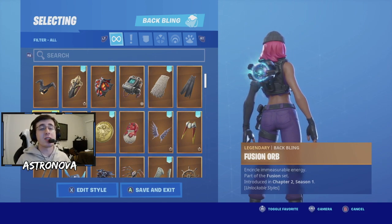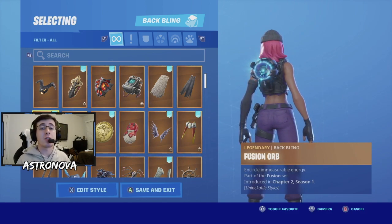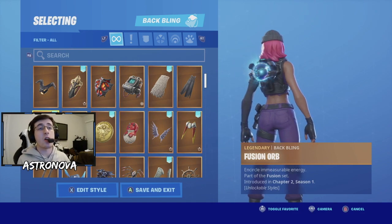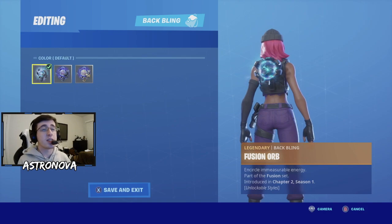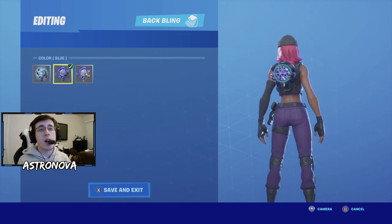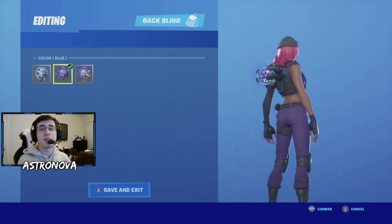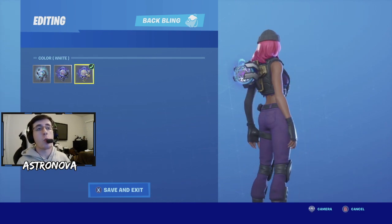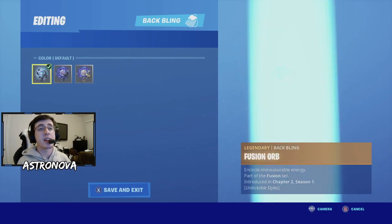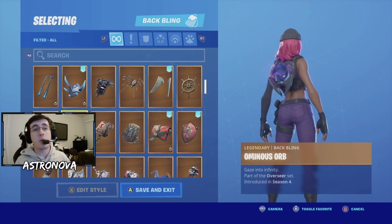For our 14th combo we have the back bling as Fusion Orb. This is a back bling introduced in this season of Fortnite. It has three selectable styles — one with details on the orb and a little blue near where it touches the back, and a third option with more white and gold. If you want something that's going to match Clash more, go with the second or first option.